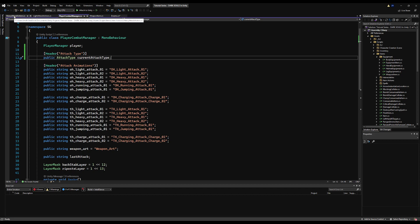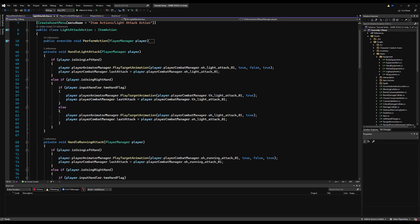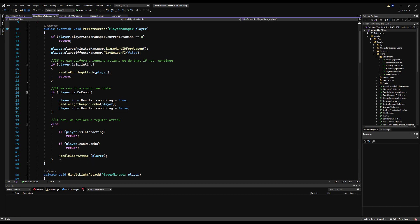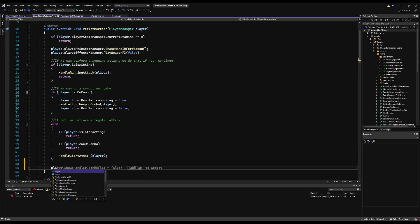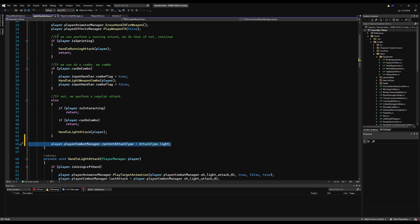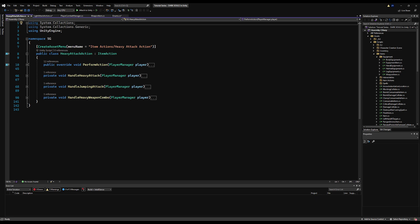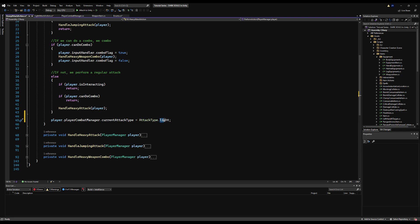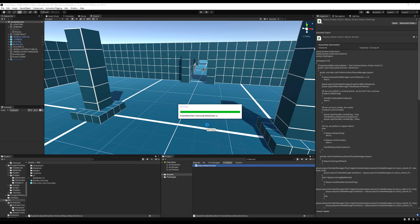I'm going to go to handleLightAttackAction and right at the very bottom, I'm going to declare that we are using a light attack. After we process the code — if you want to separate this into running attack, light attack, or jumping attack, you'd put those in their specific functions. But since I'm only using light attack here, I'm going to say: player.playerCombatManager.currentAttackType = AttackType.light. Then under the heavy attack perform action, right at the very bottom, I'm going to do the same: attackType = heavy. Stick this wherever the action is that you want to change the attack type.